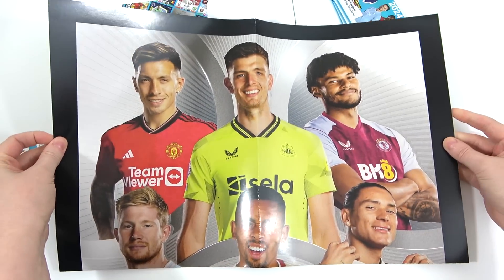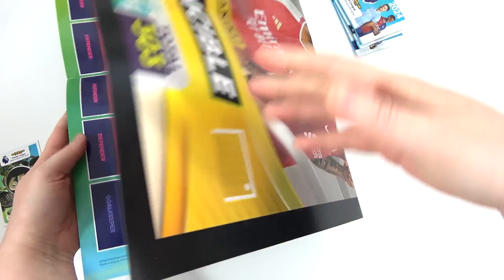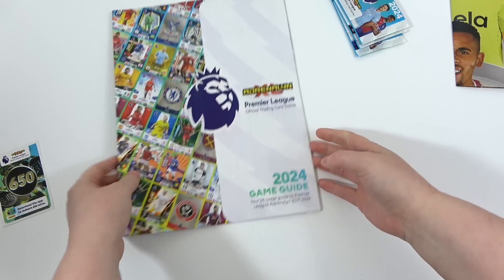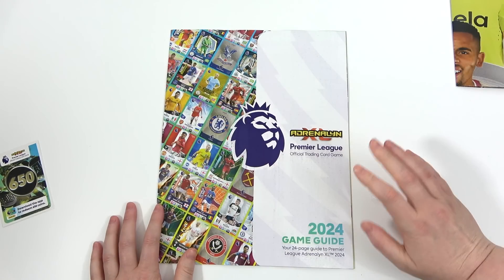Look at that — Jesus on there, love it. Good stuff. What's Mings doing on there? Mings is so random isn't it! We'll take it anyway. And there is your playmat if you do want to play the game. I absolutely love that there's a poster on the other side, it's so cool — every season!